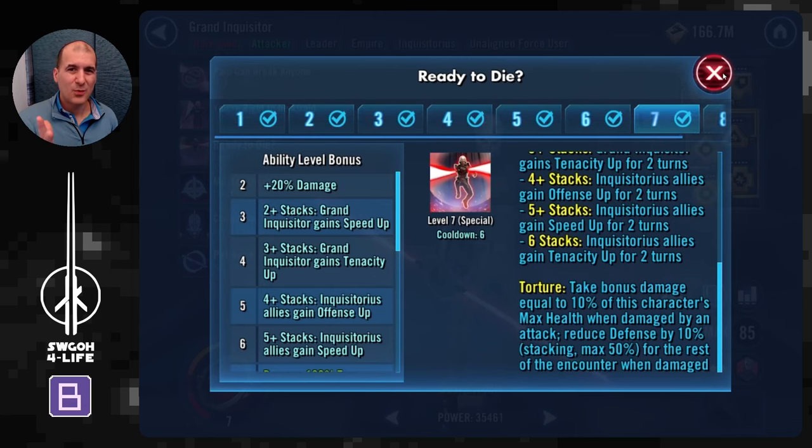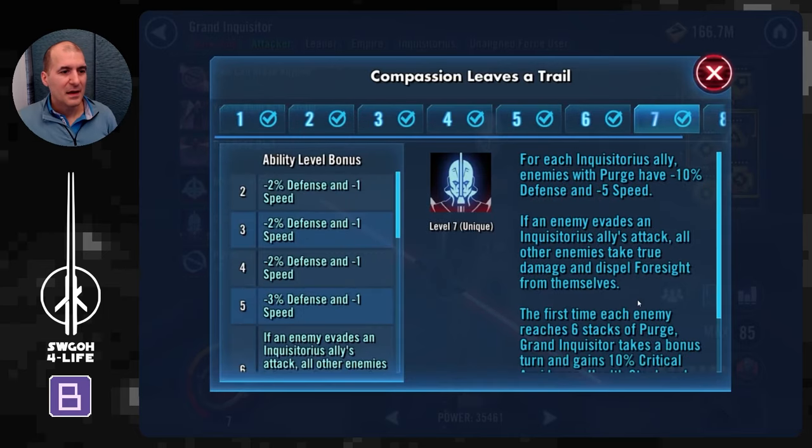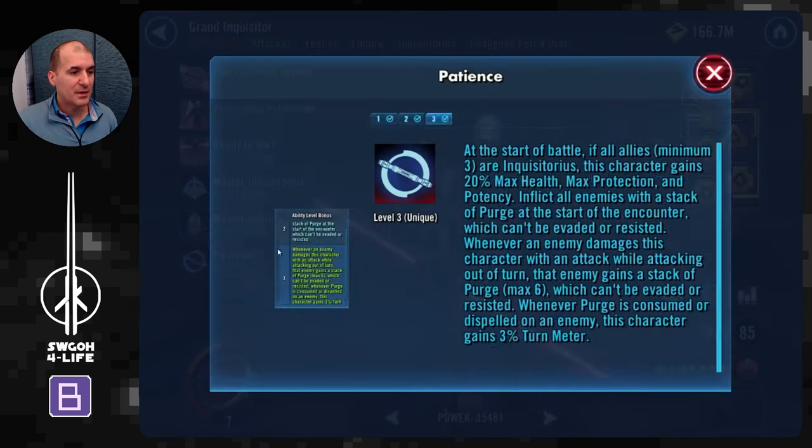His ready-to ability applies torture, which does a lot of things. The main thing you'll notice is that whenever you hit somebody with torture on them they receive bonus damage and you reduce their defense by 10%, stacking to a maximum of 50%. Torture lasts just one turn since the enemy is fast, but it does help finish off an enemy or two. His unique means that the first time each enemy gets six stacks of purge, Grand Inquisitor gets a bonus turn — but just the first time each enemy.